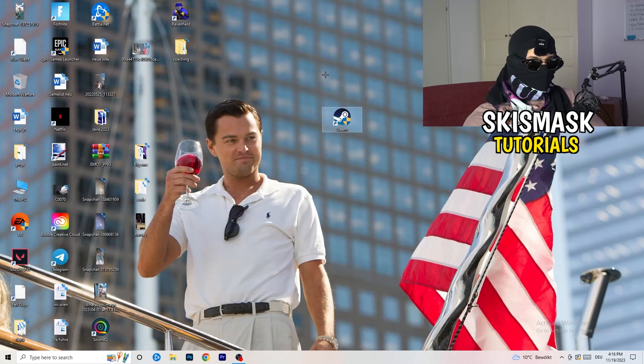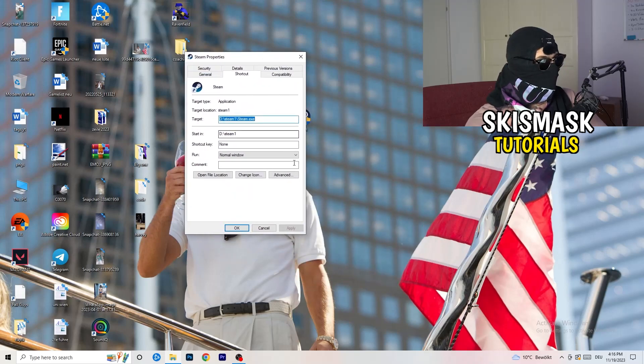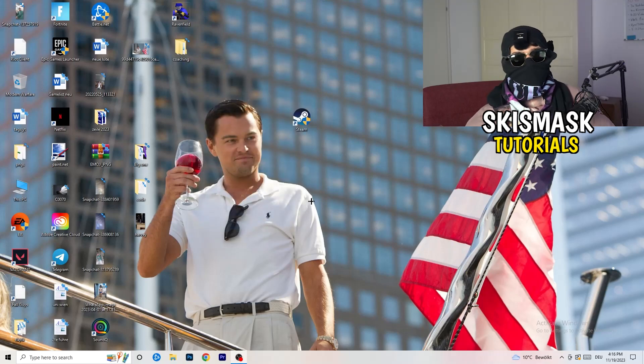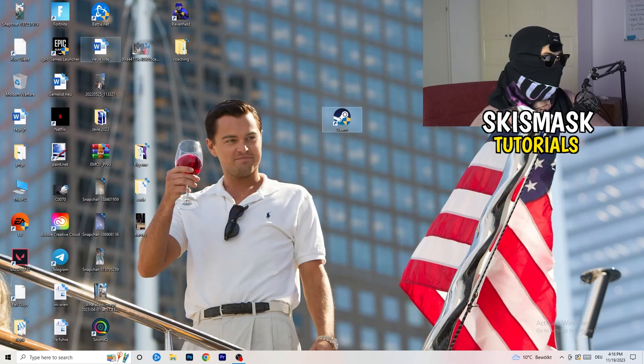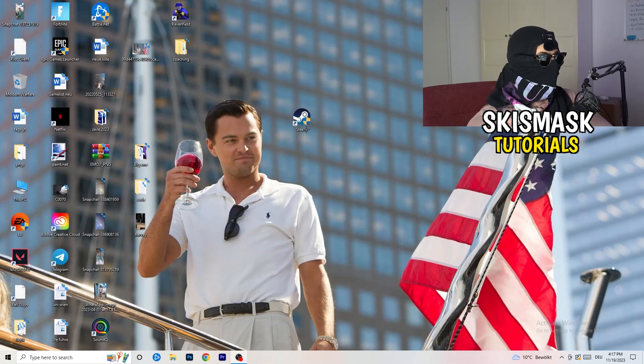Close Settings and find your launcher — for me it's Steam. Right-click it, go to Properties, then the Compatibility tab. Copy these settings: enable 'Run this program in compatibility mode for' and select the latest Windows version (for me it's Windows 8). Disable 'Reduce color mode,' disable 'Run in 640x480 screen resolution,' disable 'Disable fullscreen optimizations,' enable 'Run this program as an administrator,' and disable 'Register this program for restart.' Click Apply and OK, then restart your PC. Do the same for your game shortcut.